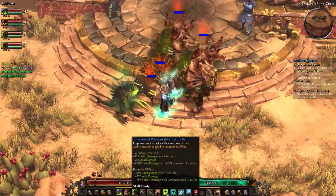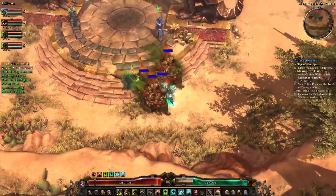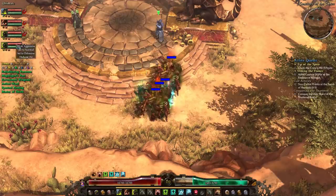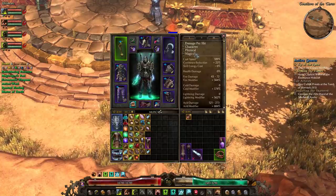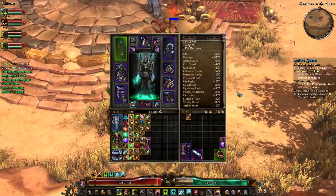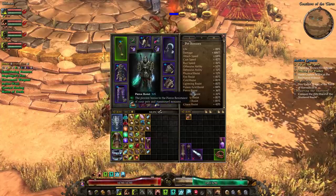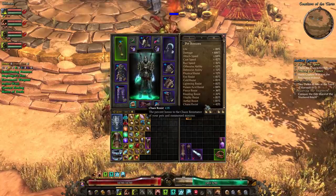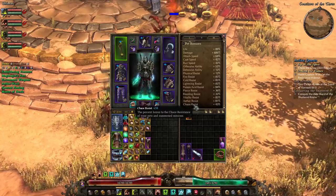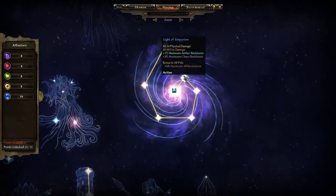Our buffs are Mogdrogen's Pact, Envenomed Weapons from our galstone, Aether Aura, a self buff, and a pet buff. I like to turn all pets on aggressive at the start. Right now the pet resistances are 85 fire, 85 cold, 85 lightning, 84 poison and acid — pierce and bleed are bad — 85 vitality, 81 aether, and I can boost chaos to 60 with better versions of my current gear. All of this plus max res comes from Light of Empyrean on the tree, which gives them plus five to all max res, not just elemental.